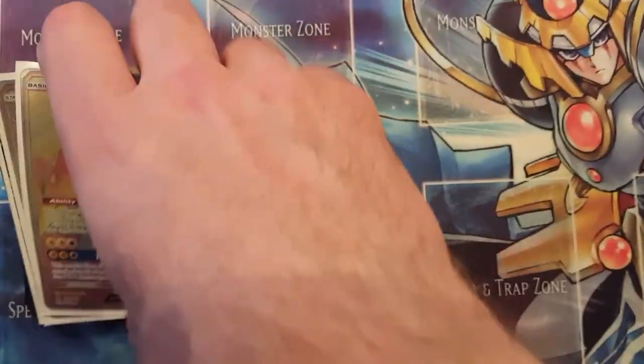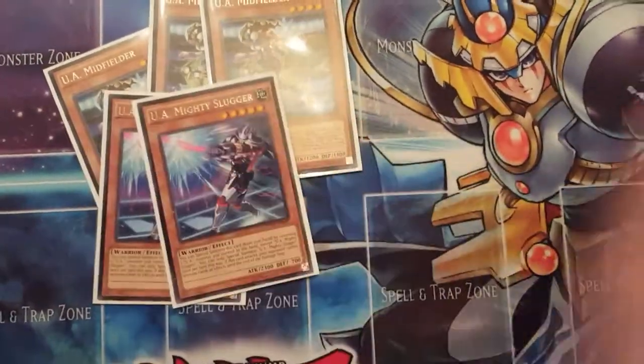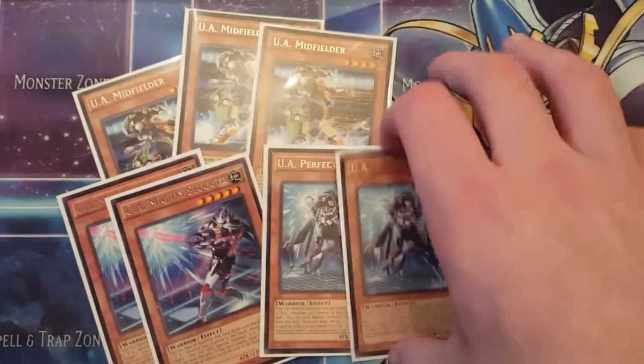Starting off with some standard stuff: three Midfielder, two Slugger, two Ace. This is fairly standard if you know U.A.s — Slugger is your Armades, Ace is your Divine Wrath, and Midfielder is your normal summon.